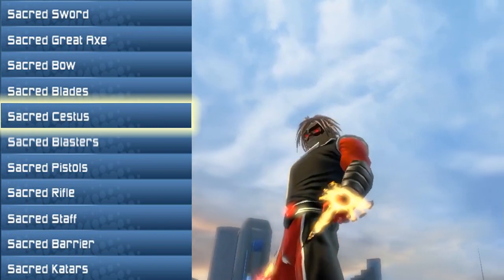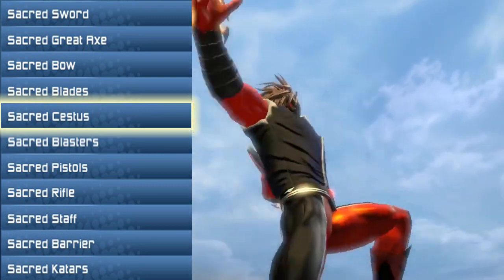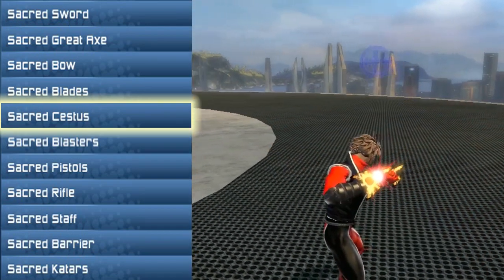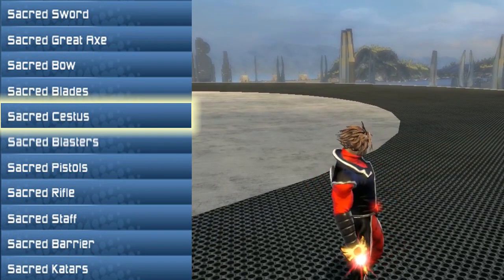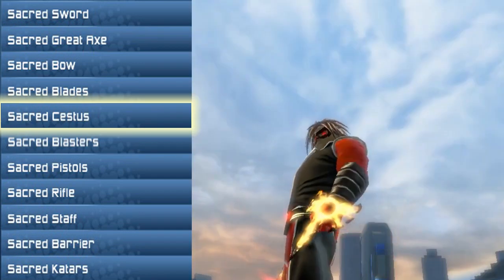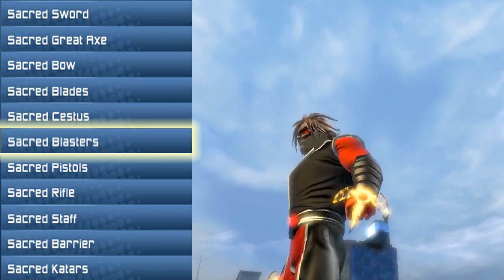The next weapon is the Sacred Cestus for you brawlers out there. With the Wicked style it sat right on the back of the palm, but this sacred style has that blade pointing out further than the Wicked version. If it was just a little bit bigger I would love it even more, but I still love the style — I think you brawlers out there are really going to enjoy it.